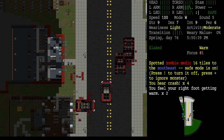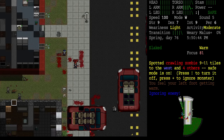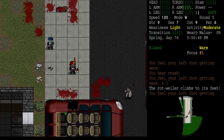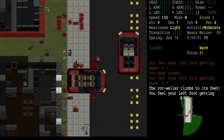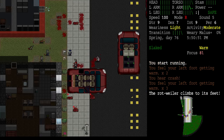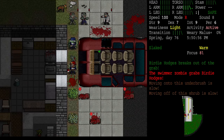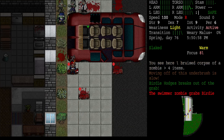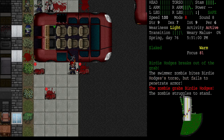Stop beating up on my car! Birdie got grabbed — son of a bitch. Can I run around the car to help her out? I can't get through there — she's stuck in the alley. Okay, she broke loose. Birdie, hop in the car!